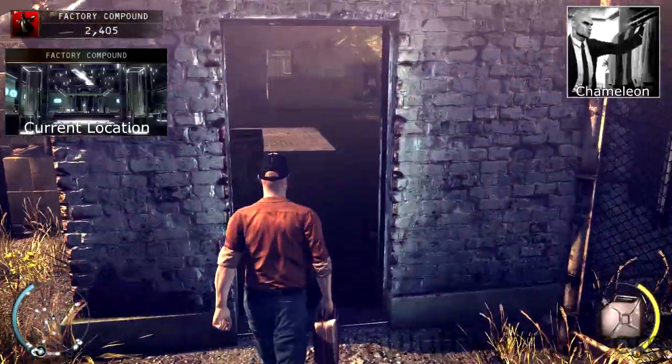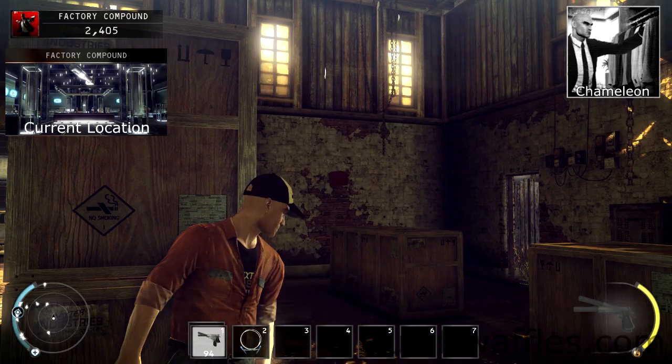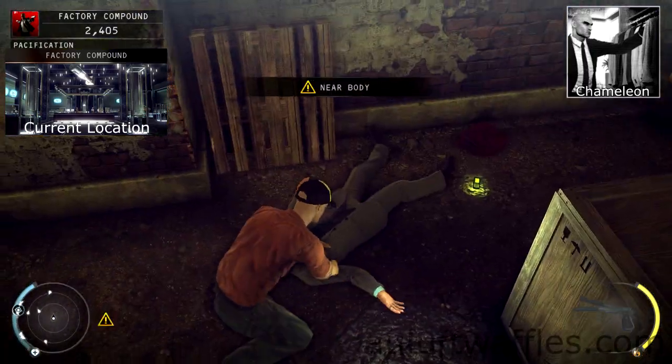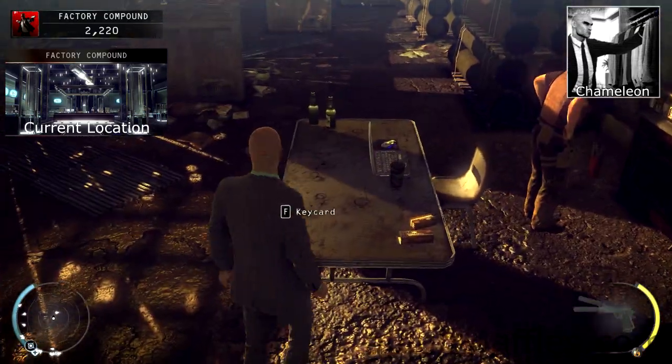Go into the garage and wait for the client in the suit to get close to it. Throw something at the wall so that he comes to investigate. Take him out and pick up his outfit. Then go into the back of the garage and pick up the keycard.